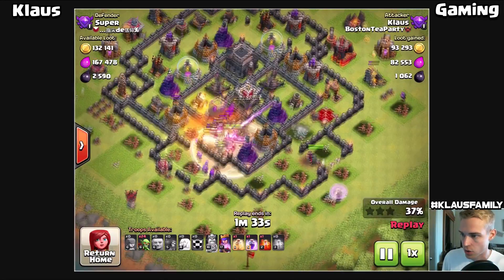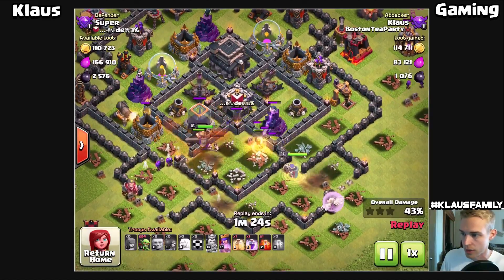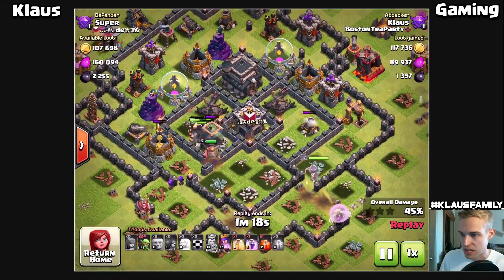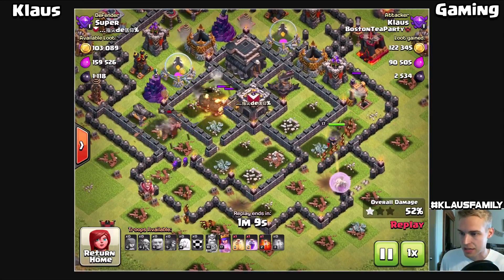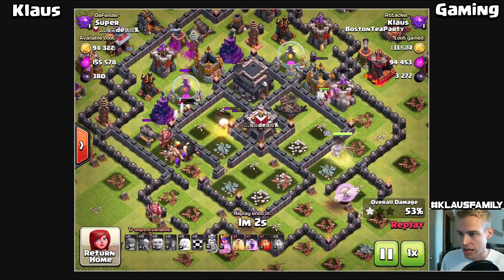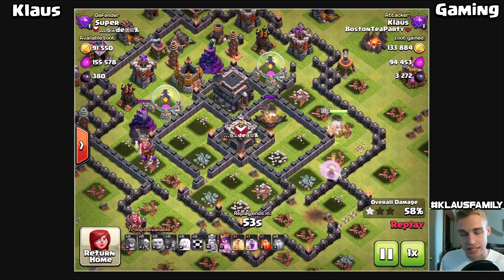We have some clan castle wizards which is never good, but we have a poison spell so it should be okay. We already got the dark elixir out of one drill. Now we've got to worry about that storage - those level 3 x-bows are rough on the troops. We got a few valkyries from the clan castle which is always useful. The king is going to get that dark elixir storage. The super queen takes out that wizard tower, then the mortar, and hopefully she'll step up and get that drill - that'll be all the dark elixir in this base.